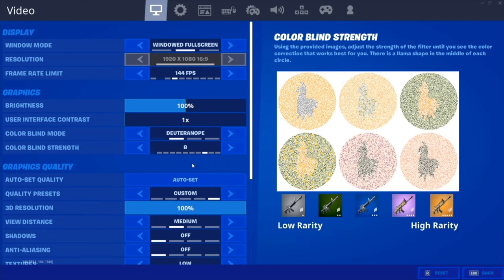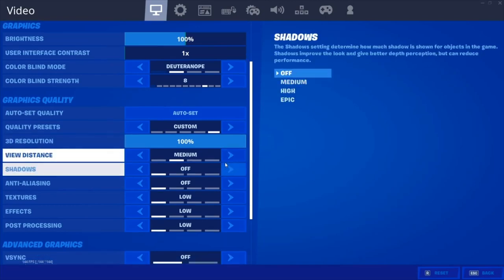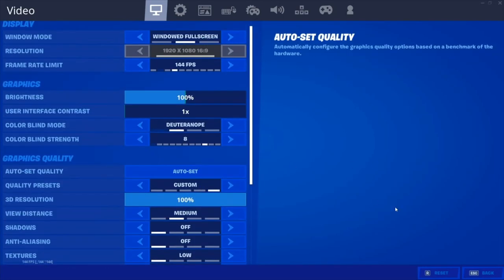When you go to graphics quality, put your view distance to medium instead of far or epic, because far and epic make the llamas smaller and harder to find. It will boost your game's smoothness, but I'd rather have it on medium to find llamas way easier. Then put everything else on off or low. That's pretty much it for settings.